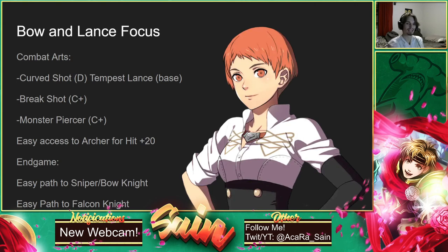Leonie is another unit you should definitely invest into a lot at the beginning to get a lot of different combat arts. Leonie is very good with bows and lances, so she can be up front. She has a lot of speed so she most likely won't get doubled, and she has good defense growth — like Sylvain, she can be a really good physical unit early on. She also has super easy access to bow combat arts, just like Felix. Getting her Curve Shot is super easy at D rank since she starts with E+ bows. You can also get her Break Shot, which gives enemies minus five attack. It's easy chip damage and debuffs enemies.